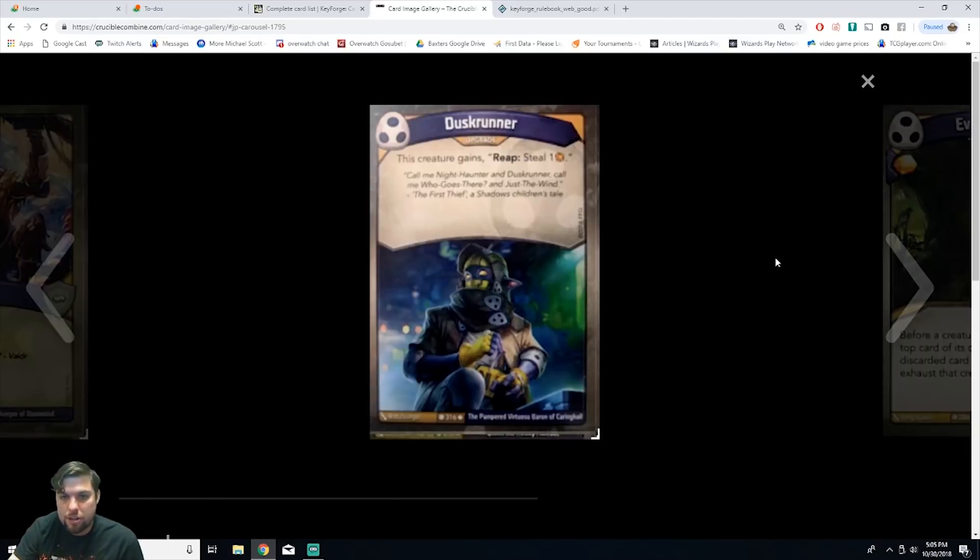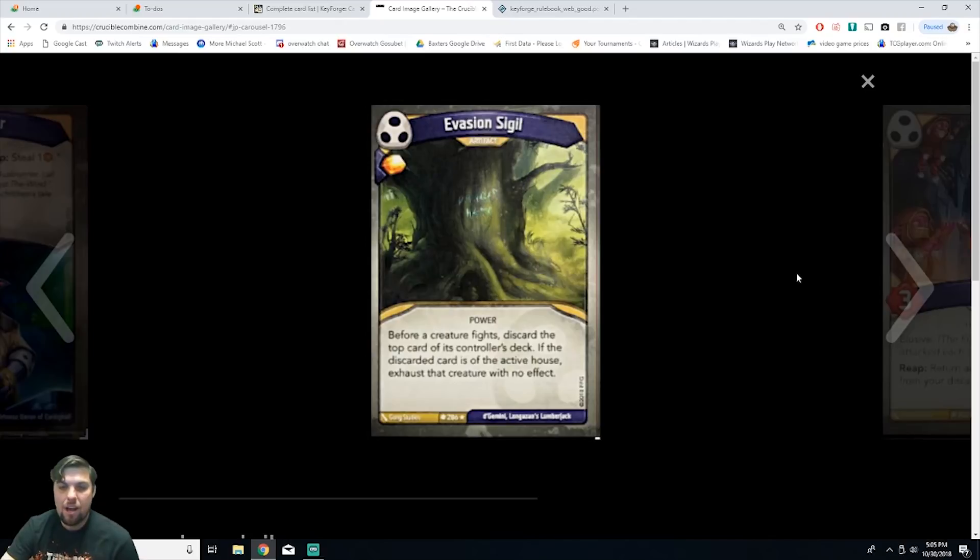Next is Dusk Runner, an upgrade. This creature gains: reap — steal one amber. It's uncommon. In Shadows you steal a lot of amber, and stealing feels great because it takes from them and gives to you. This upgrade is great because you can make any creature able to reap and steal one, especially cards that already have elusive, or powerful creatures from other houses that are hard to kill.